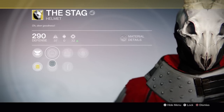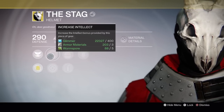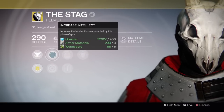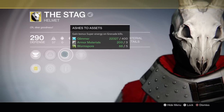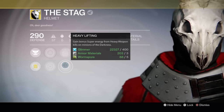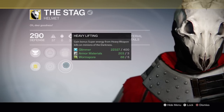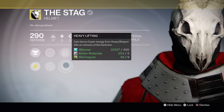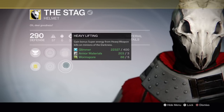I know you get an overshield upon revives anyway — this is just a nice option on respawn to get that as well. The usual stats here: Intellect and Strength — you pick which one you want, spec it to what you need at the time; usually for me it's Intellect. Ashes to Assets: gain bonus super energy on grenade kills. Heavy Lifting: gain bonus super energy from heavy weapon kills on minions of the darkness. Not bad — obviously a PvE spec.